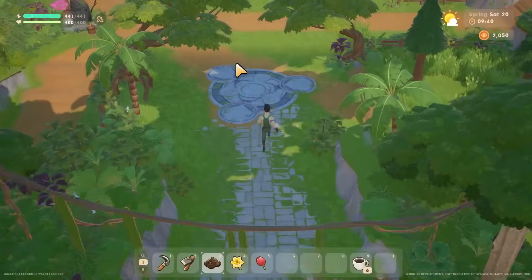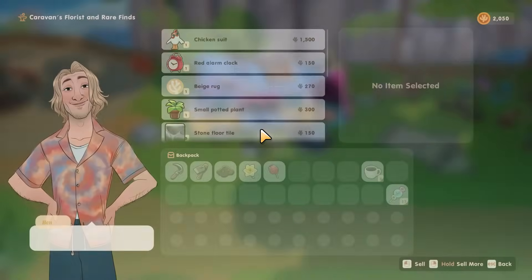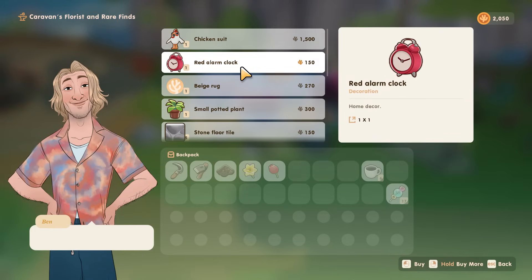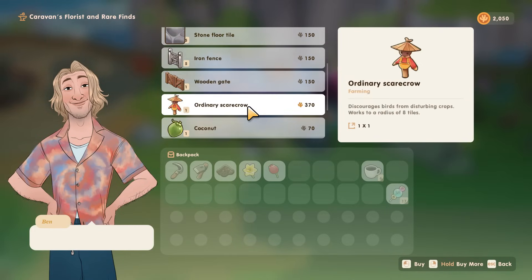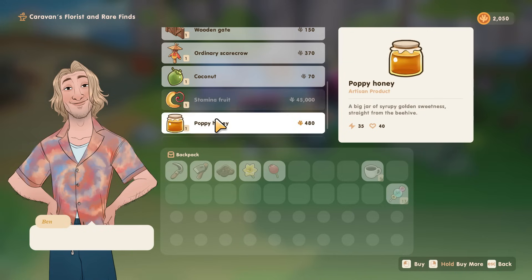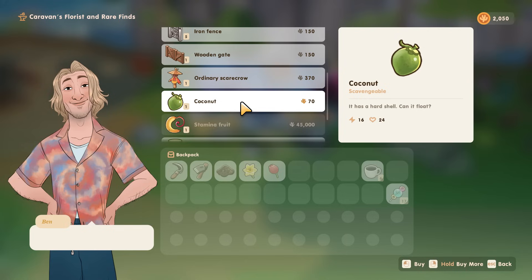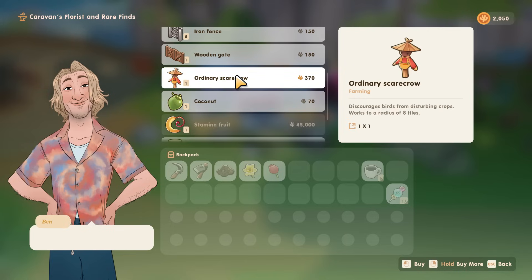Tip nineteen: Ben's Caravan. Similar to a traveling merchant, Ben's Caravan offers rare goods on the weekends. There are lots of cool items to buy here, and importantly you can buy your first permanent energy item — when you eat it, it gives you a permanent energy boost, similar to star drops. It's quite pricey but at least you can save up for it.